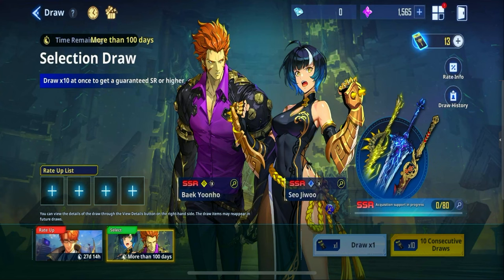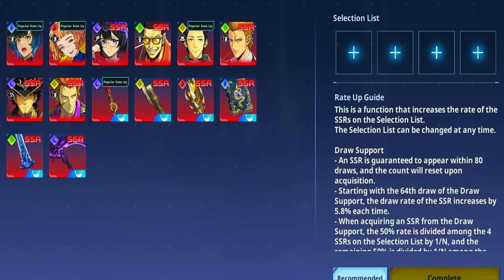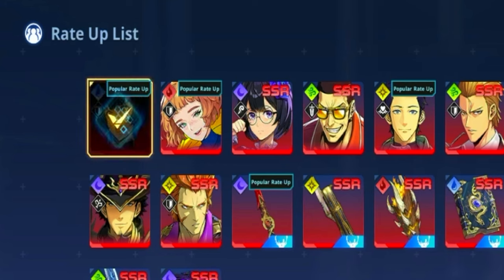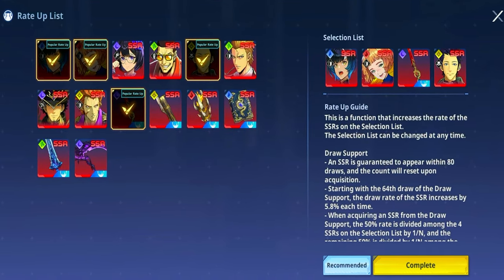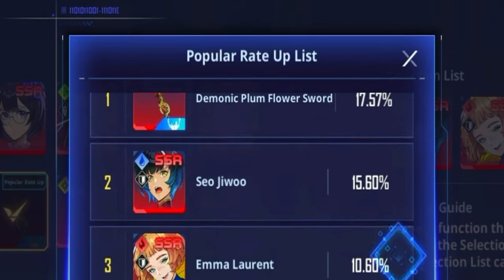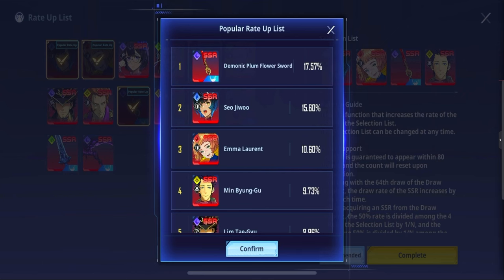What's special about this banner is that you get to choose a rate-up list, where you pick between four characters or weapons, or mix and match between them, which increases the chance of getting those things if you pull an SR. You'll also be able to see what everybody else is picking — people are choosing the two original characters, this weapon, and also Byung-Gum-In. You can click the recommended button to see in further detail how much each character or weapon is being picked.